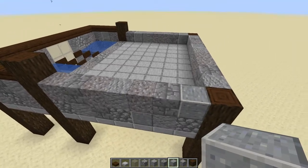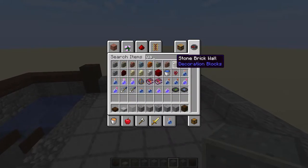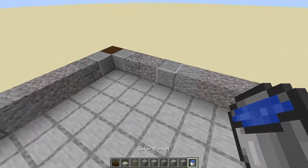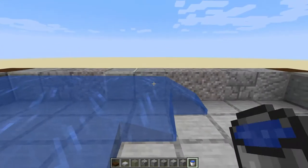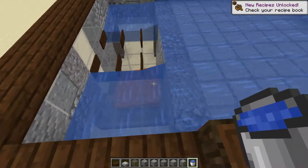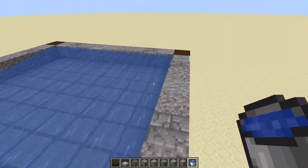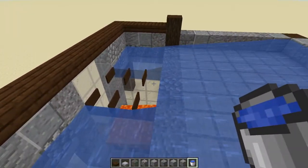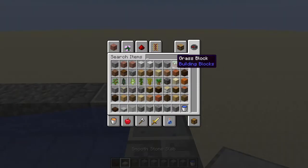Once you have your design work in place, what you want to do next is grab yourself a water bucket. We can just replace the logs for now. Place your water down, but I would advise placing it on the block at the back, because if you place it on the slab it will flow down instead of outward. As you can see, the water flows right to the edge of the spawning platform. Any iron golems falling here are going to be forced all the way down into the killing mechanism with no way out.